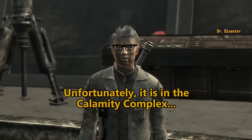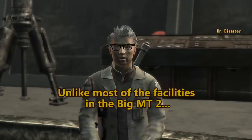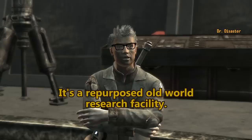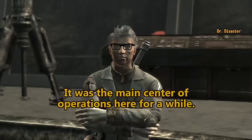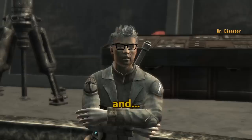Unfortunately, it is in the Calamity Complex, which is a nightmare of a facility right now. But you've survived worse — please go retrieve it. Unlike most of the facilities in the Big Empty 2, the Calamity Complex was actually here before I showed up. It's a repurposed old world research facility. It's the big dark looking tower near the force field station. It was the main center of operations here for a while, but then we made a mistake.